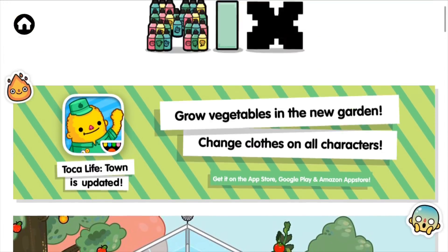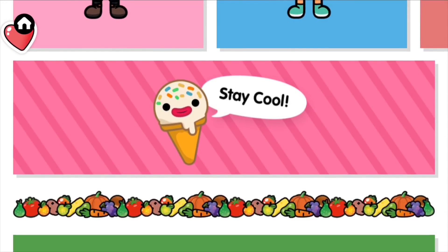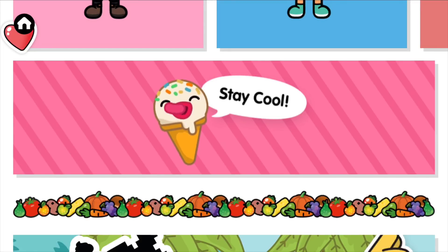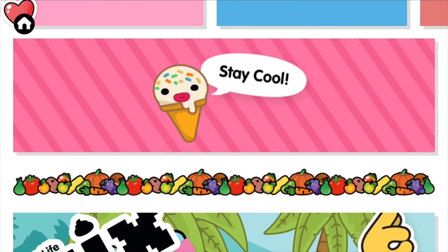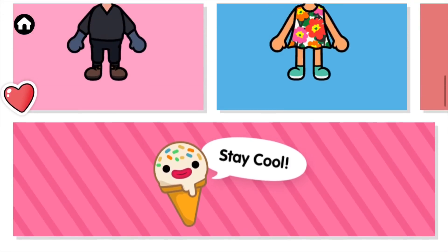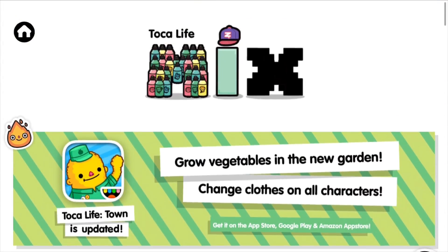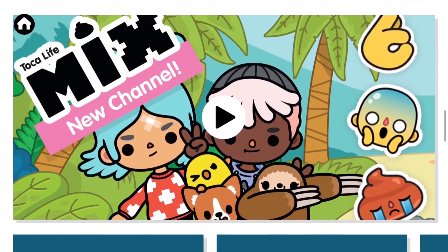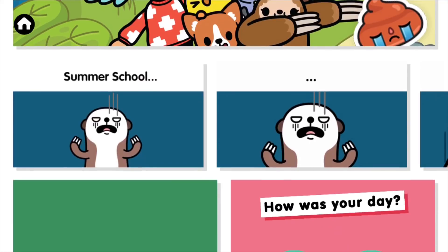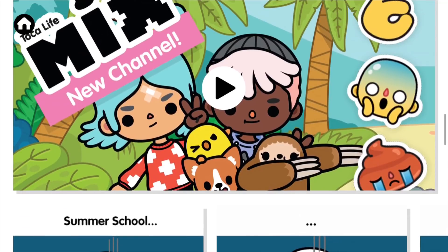I love these little emojis everywhere - look at that one! There's a fire one, a heart one, and a little ice cream that's licking its face saying 'stay cool' - oh my gosh, that is amazing, that is so cute! We've also got a bunch of fruits and vegetables, which I guess is something to switch on to the new thing, which is Toka Life Town.